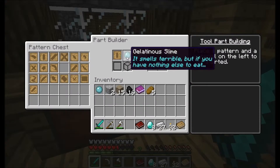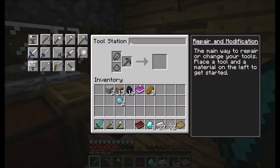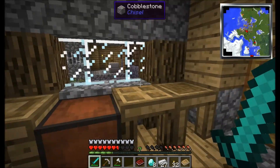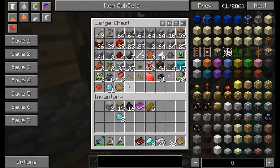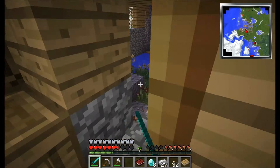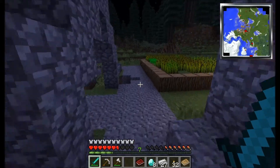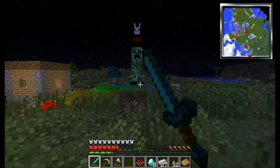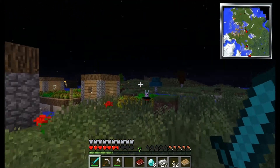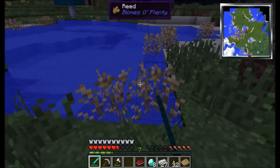Gelatinous slime? I suggest paper tool rods because they give you more modifiers. Paper tool rods? I thought it was paper tough bindings. Paper — anything paper gives you more modifiers. Well, I'm gonna need a lot of paper then, which I do not have. You don't really need that much paper. What are you building? I'm going to make a longsword and a rapier. You don't need much paper at all, like three pieces.